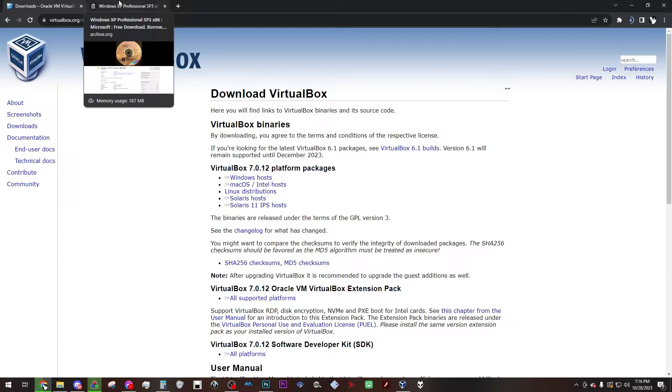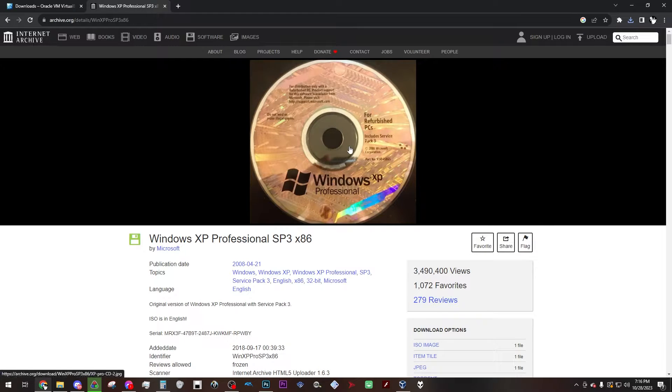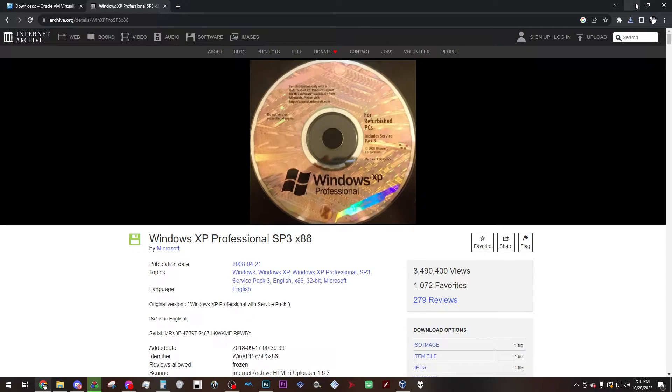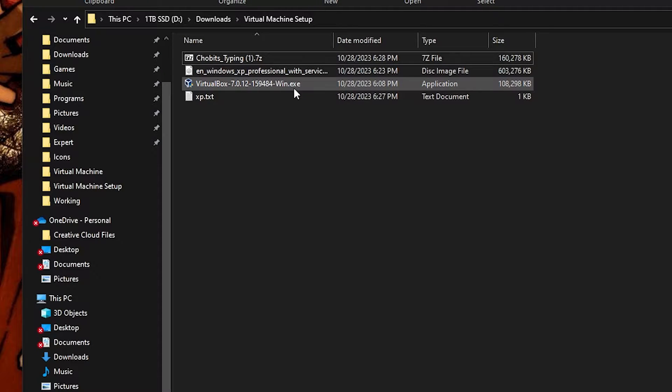You want to find the operating system that is best compatible with your game. For me, I play a lot of games from around 2006 and prior, so Windows XP is kind of all-encompassing — it'll take care of games that work with Windows 2000, 98, etc. That's just an all-around good version for this sort of thing. Go ahead and install this from an archive.org ISO image — the ISO is there, the serial code is there, everything you need is right there. Then you also want to find whatever game you're trying to play; for me it's going to be Chobits Typing.